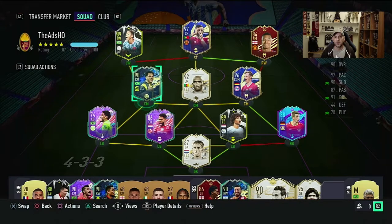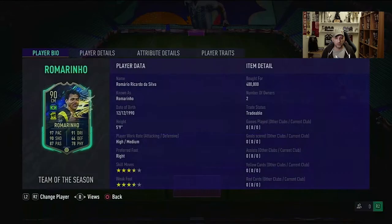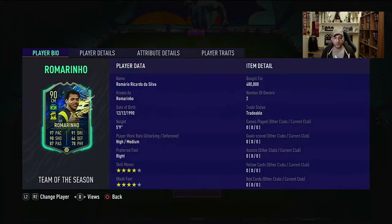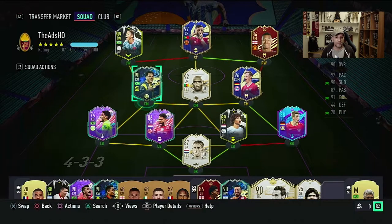Hello and welcome to a new player review. It's Monday 6 p.m., well past 6 p.m., because for almost the past hour I've been trying to snipe this card, which is probably the best out of the Saudi Pro League. So we have Romarinho, which looks like a fantastic card. He's max binned at 400k and he's extinct.